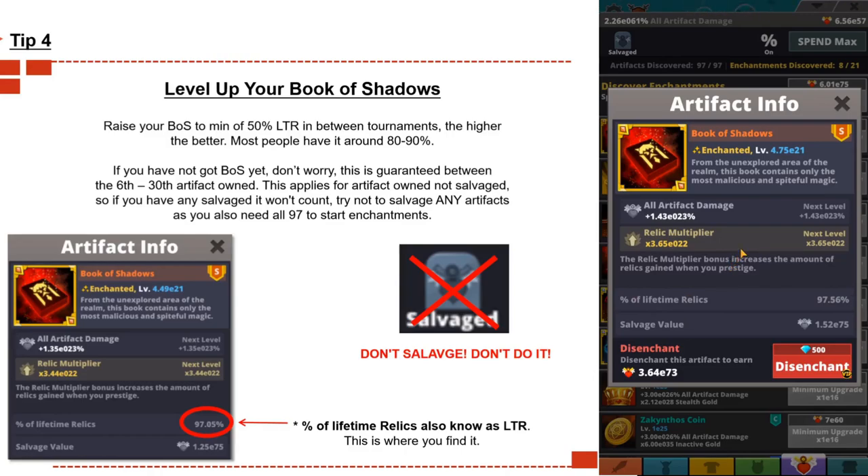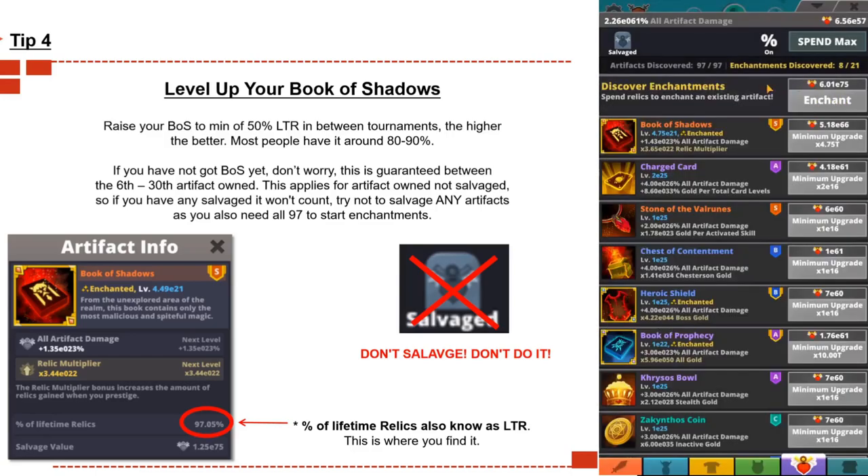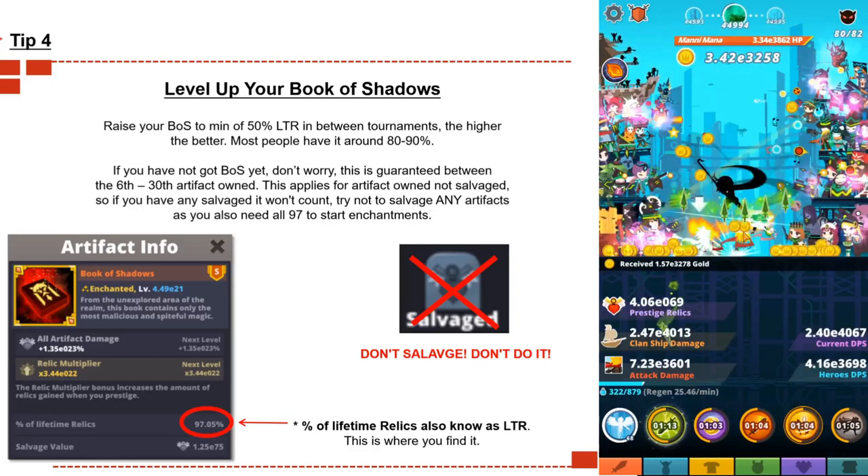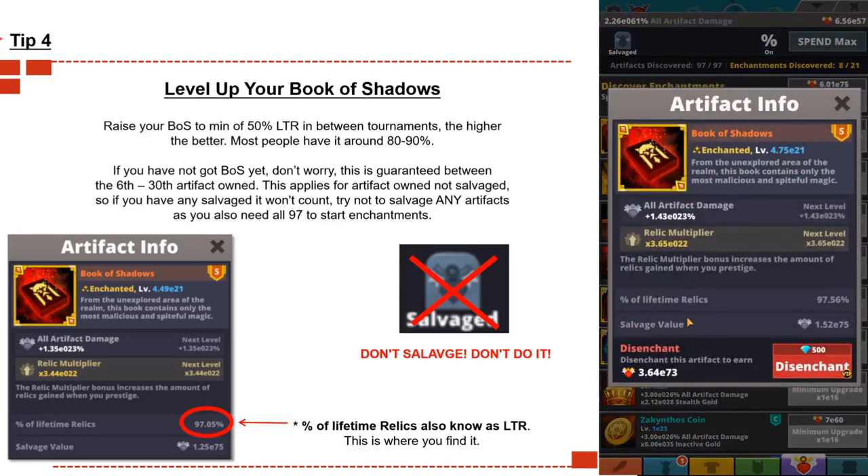If you haven't got Books or Shadows, don't worry — they're guaranteed between the 6th and 30th artifact owned. This applies to artifacts that are owned, not salvaged, so salvaged ones won't count toward that total. Don't salvage any artifacts — there's no real point, as you need all 97 to start enchantments anyway. LTR stands for lifetime relics percentage, and you can see it on the left-hand side of the screen.